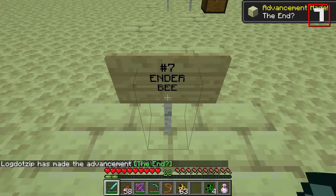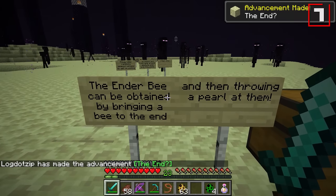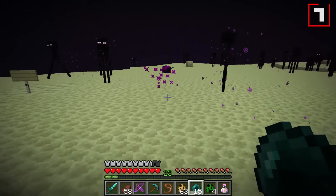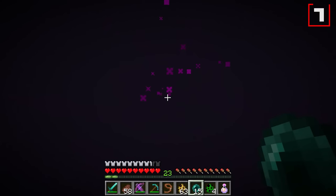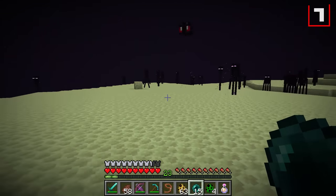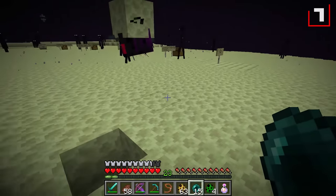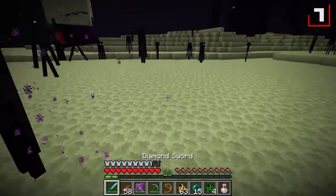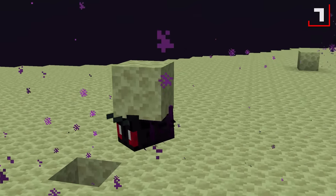We move on to the ender bee — number seven — which means we're here in the end. The ender bee can be obtained by bringing a bee to the end and then throwing an ender pearl at them. So now we've got our ender bee. This ender bee is capable of teleporting all around wherever it is. We should also see another one of the ender bee's powers — the ability for the bee to steal blocks that it finds nearby.